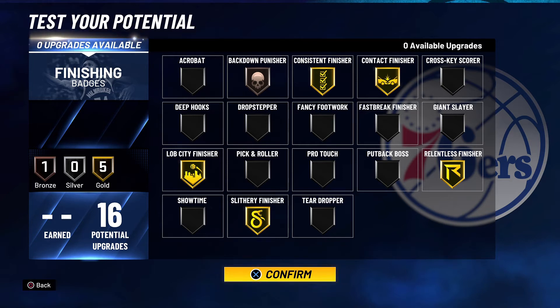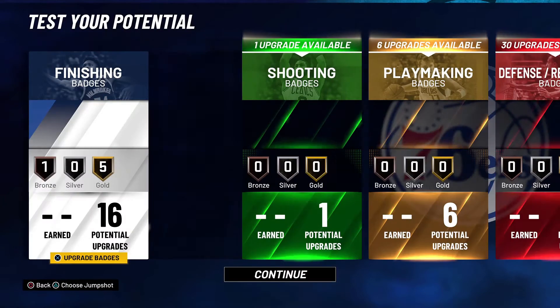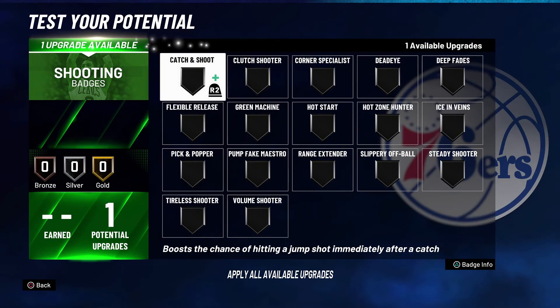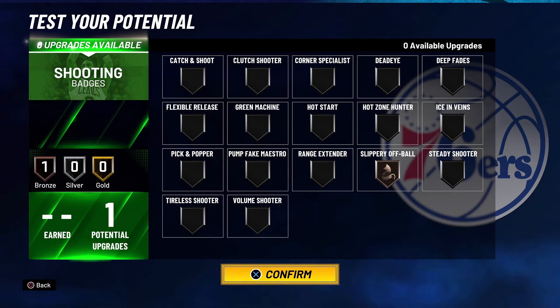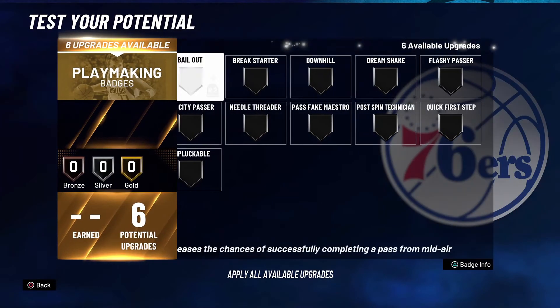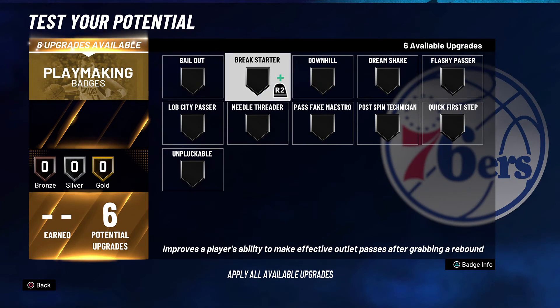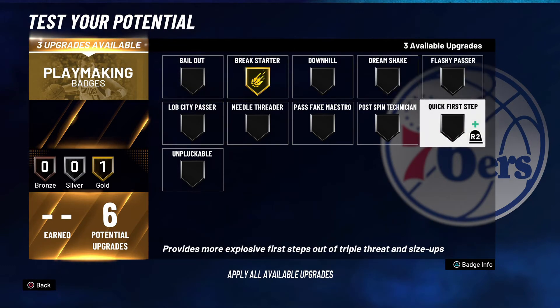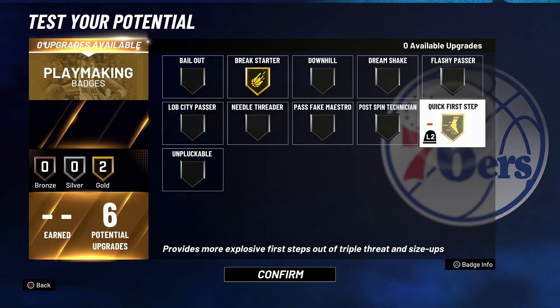We are going to move on to the one and only shooting badge you are going to need on this build — and it might not be what y'all are thinking. The one shooting badge you want to go with is slithery off-ball. It kind of helps you get away from those screens after you set them on the perimeter. With you being a primary rebounder and playing the five on this build, you want to put break starter all the way up to gold, as well as putting quick first step on gold.